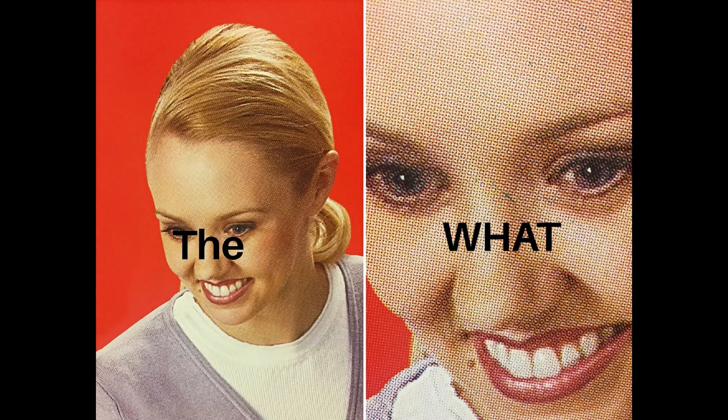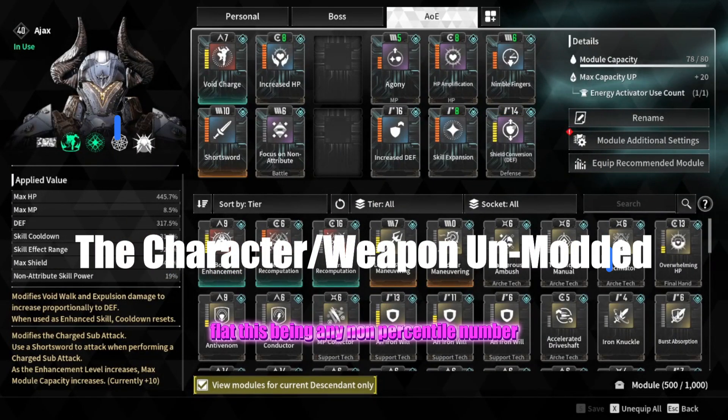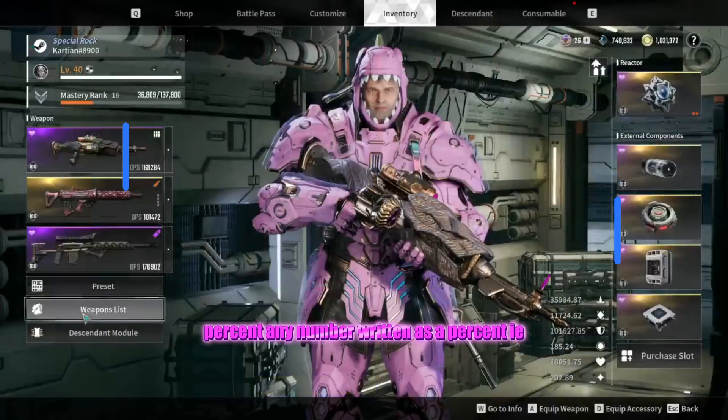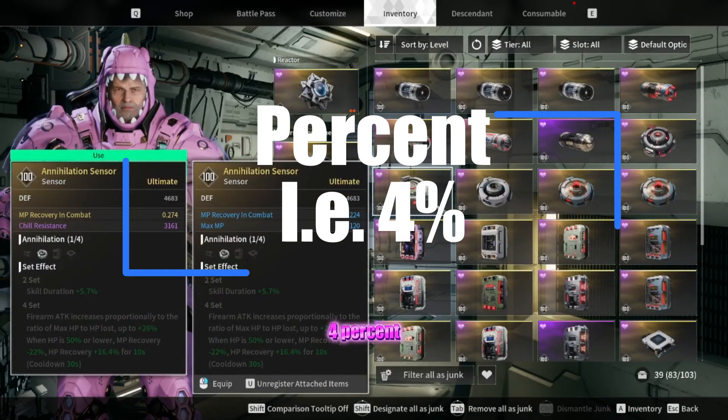Let's start off by defining some terms to make this easier. Base — this would be your character or weapon's base stat without any mods or components. Flat — this being any non-percentile number, i.e. 4,000 is a flat number. Percent — any number written as a percent, i.e. 4%.